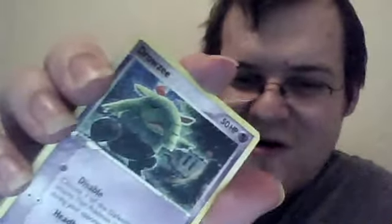Jolteon — aw, Jolteon's caught in a rainstorm, haha. Look at that — he looks so sad. And there's apples and a tree, and an apple just hit him on the head. Wow. Here's another Jolteon — oh, this is a different Jolteon. Cool. This is a Jolteon. I love these cards so much.